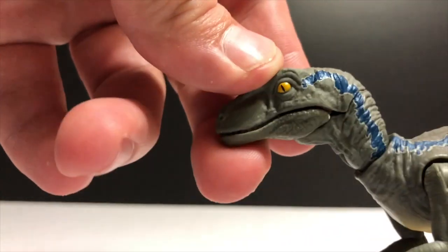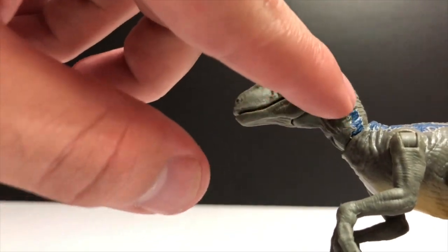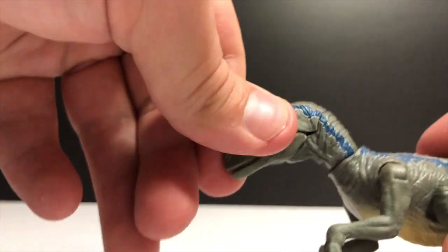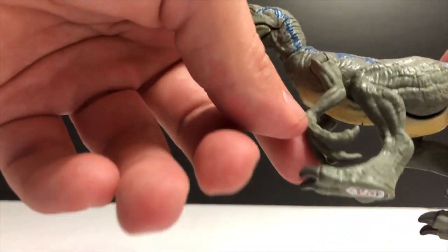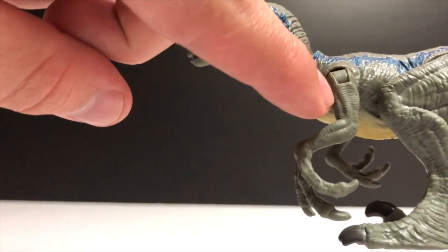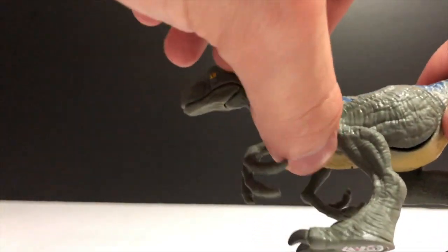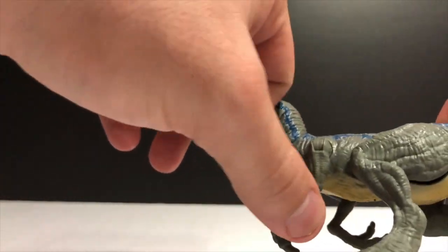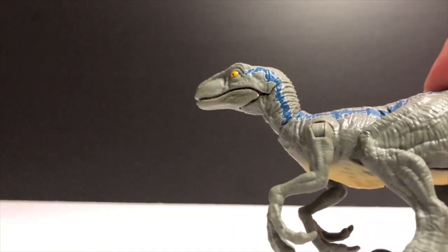Now moving on to the neck — the neck is nicely sculpted. They've got the kind of lizard-like flap right there, with nice creasing along the neck. The neck is articulated — it goes up and down all the way around. And as you guys move down to the arms, the arms are very nice in sculpt. We get brand new sculpted arms. The arm claws are not painted, but no biggie. The arms are very muscular — with the stats of this guy, his strength is at an all-time high. The arms are articulated, they go all the way out and all the way in — they're on a ball joint. And that goes along with the action feature, which I will show you right now.